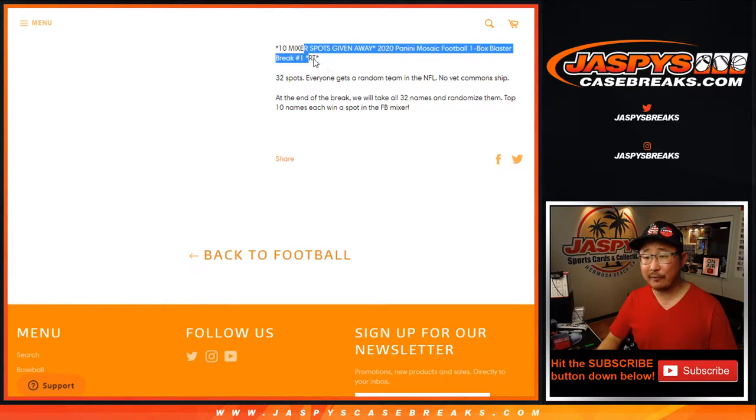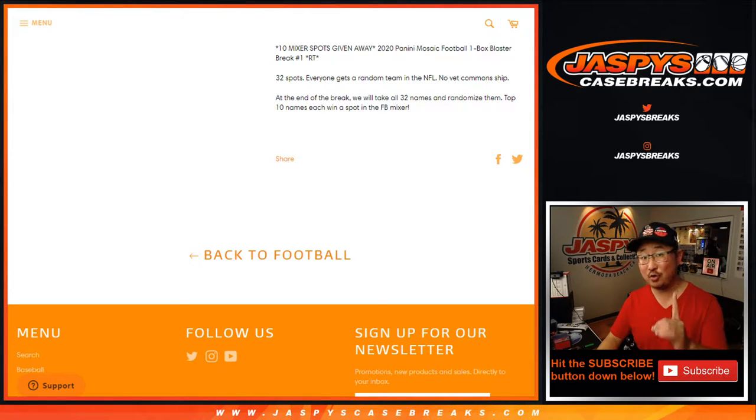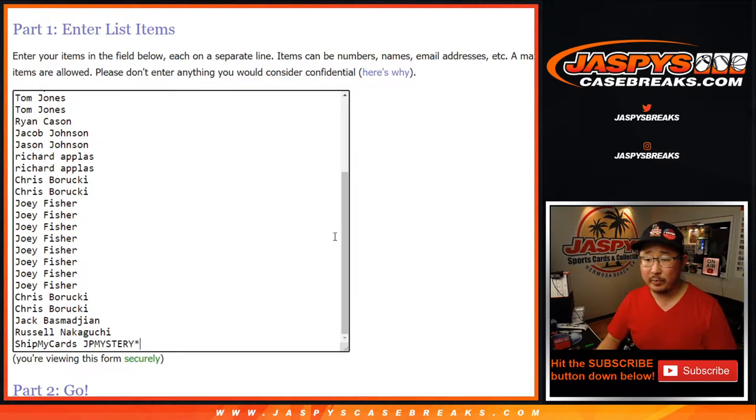We're going to do the break itself first, and then at the end we'll re-randomize all of your names in a new dice roll. The top 10 will get a spot in that football mixer. We just have to do one more of these, and then we'll be in Breaksville.